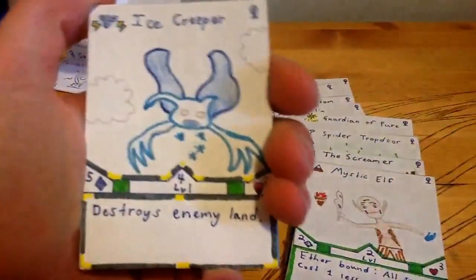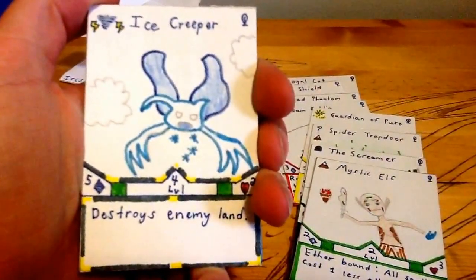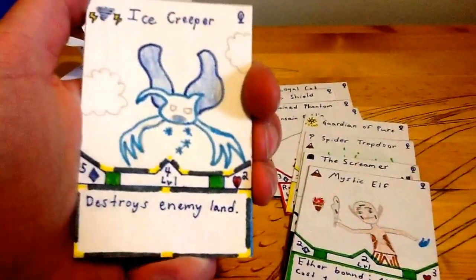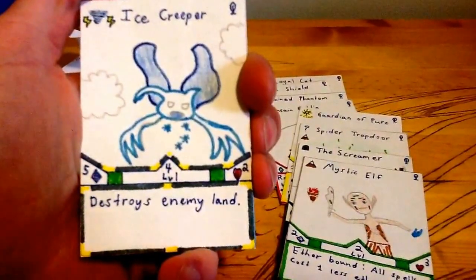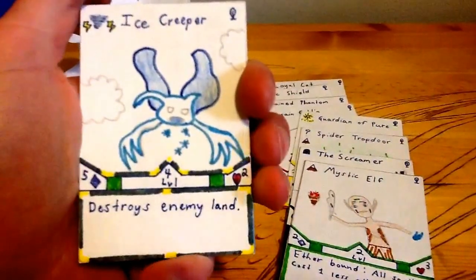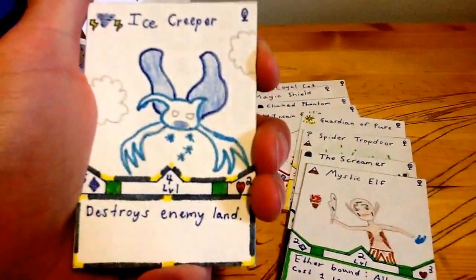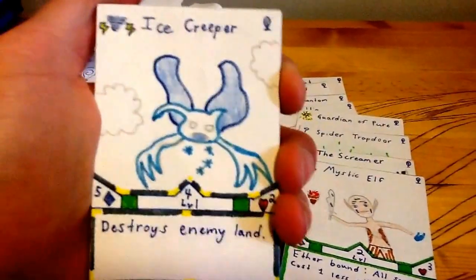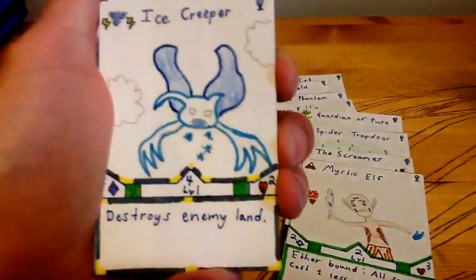This is a new card you haven't seen yet — Ice Creeper. I'm a huge fan of this art, I think it's one of my favorites that I've made so far. Ice Creeper is level four, so you can't cast it without a sacrifice. Five attack, two health. It's pretty much a bring-down-the-damage, scare-your-opponent type card. Destroy an enemy land. It has a pretty decent power, but of course it can die really quickly with the two health. And it's in Weather Dimension, obviously.